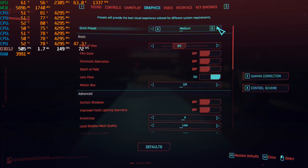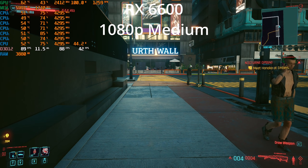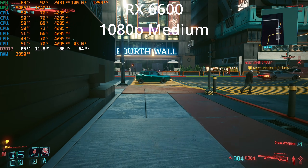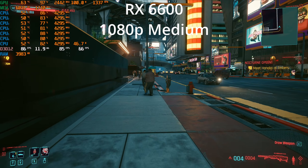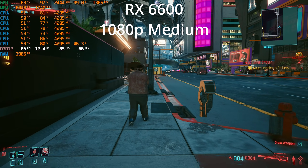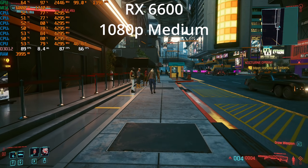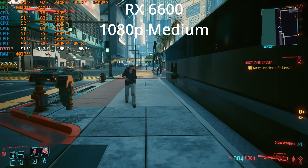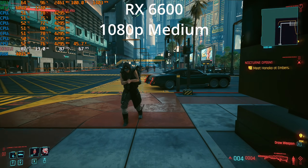Let's go ahead and jump to medium settings, which I think do look significantly better than low. Give the lighting there a second to process. Now it looks like we're in the mid-80s. Let's go around the block a couple of times just to make sure that stays pretty consistent. And that does appear to be the case — we are in the mid-80s.